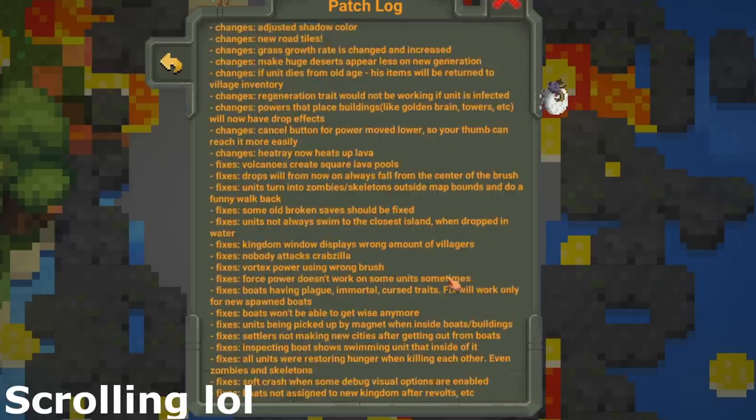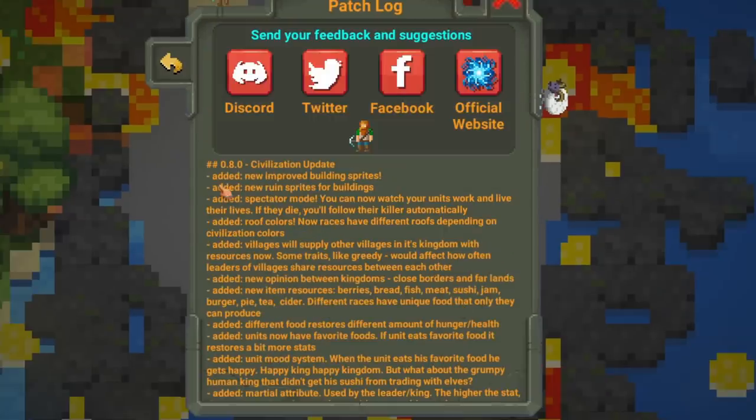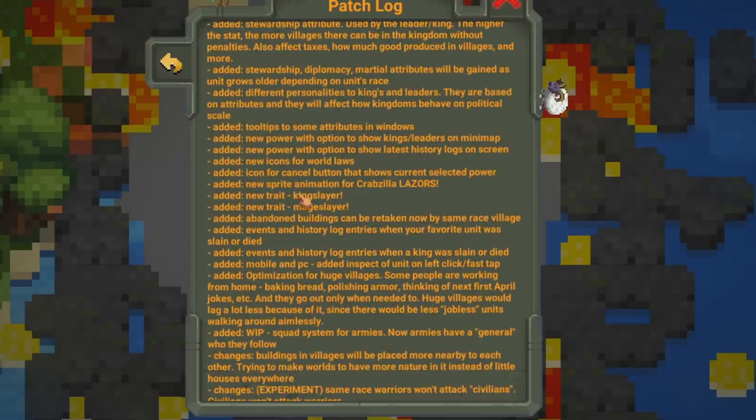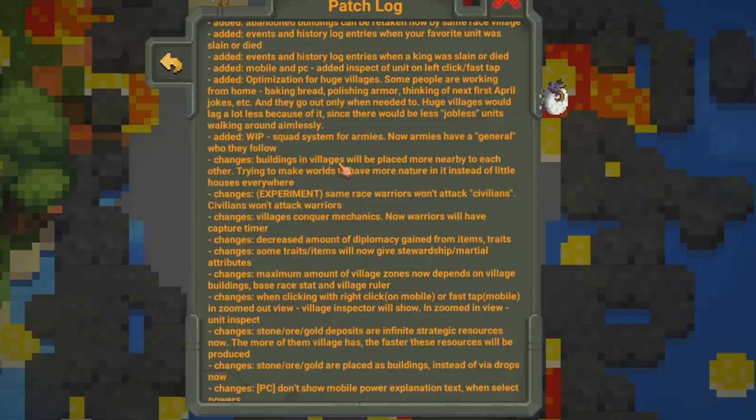There's a lot — good luck reading that! So I'm gonna highlight some things. First, added new improved building sprites. They added a whole new spectator mode — now you can follow around people, and when that person dies it follows the killer. Different roof colors, leaders of villages share resources, there's food now, new tooltips, new traits, something with Crabzilla, added events, and a squad system for armies. Armies now have a general!